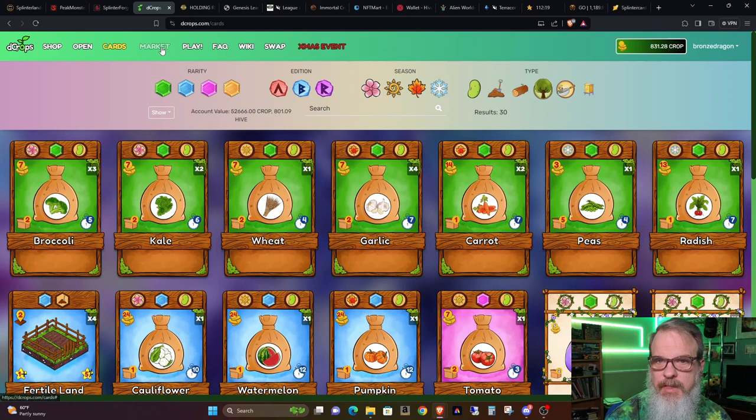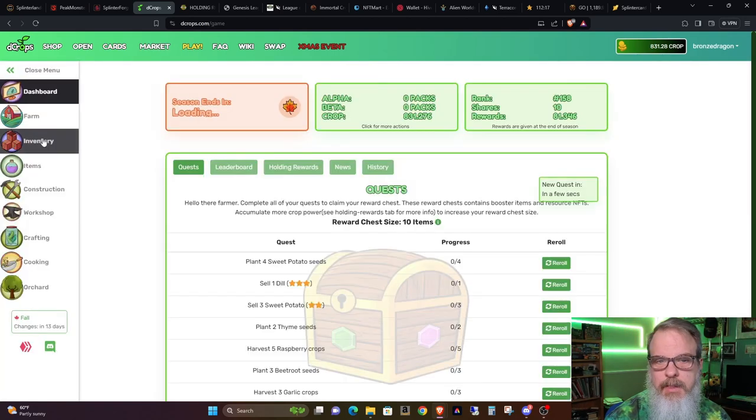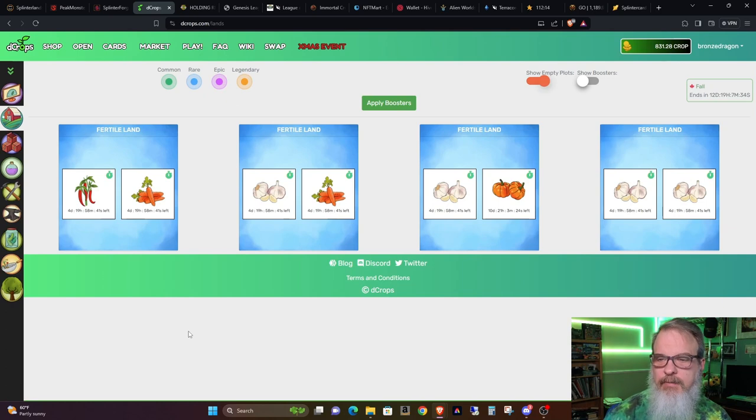Common lands you can plant one item on, rare two, epic three, and legendary four and so forth. Let's go ahead and go over to play and to my farm. You can see what I currently have. It's currently in the fall season, and I have four garlic, a pumpkin, two carrots, and chili peppers planted.